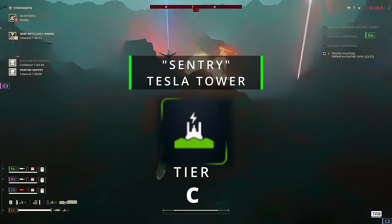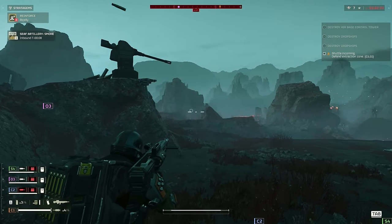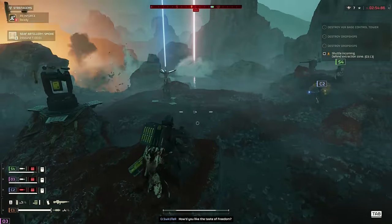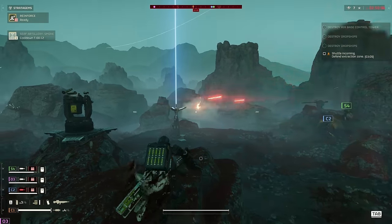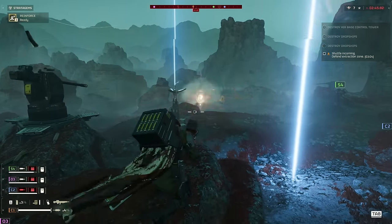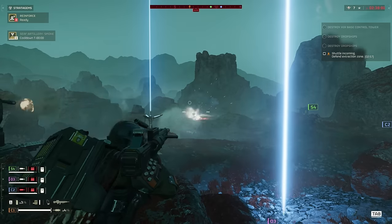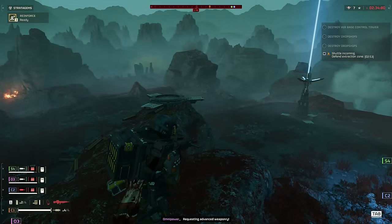Tesla Turret, C tier. It'll do damage but it'll also take damage very, very fast — not only from the automatons but also from you. One single shot from you can be enough to destroy it, and you'll most likely find yourself shooting in its direction since it needs to be so close to enemies before it can hit them. Not only that, but it's also specialized in killing teammates. There are some missions where this turret could rank higher in the hands of a good player, but it only takes one bad play to destroy a well-placed Tesla.